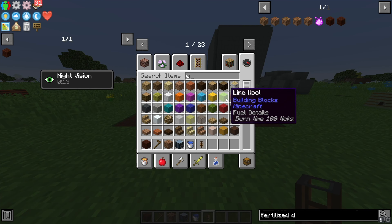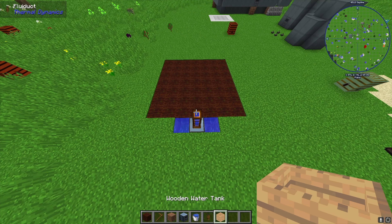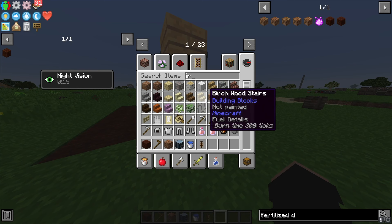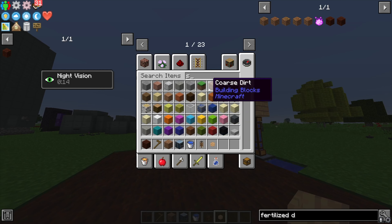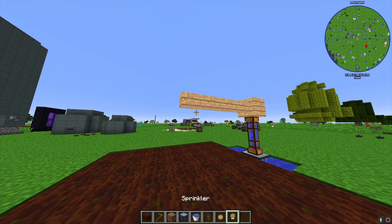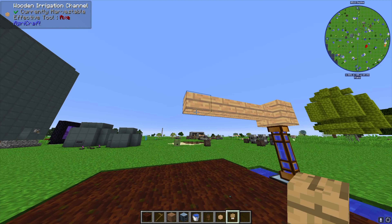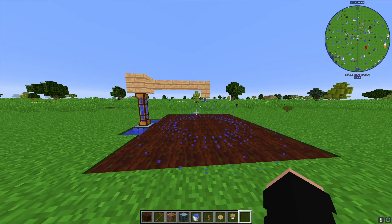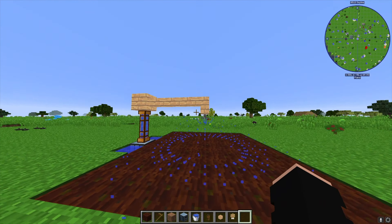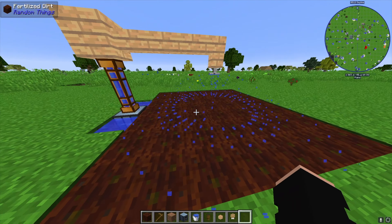Run the fluid ducts up two blocks and place a wooden water tank on top. Then we need some irrigation channels — a wooden irrigation channel works just fine. Place four of them, and lastly place a sprinkler. Note: this will cause serious FPS lag if particles are not disabled in Agricraft's config. You can go in the config and disable the particles — I have mine on because my PC is powerful, but if you have lag issues, disable that. The sprinkler will fertilize crops even a bit more than just the fertilized dirt alone.